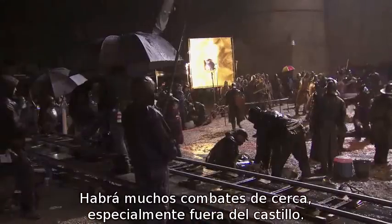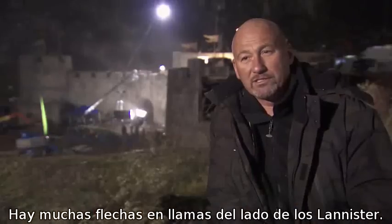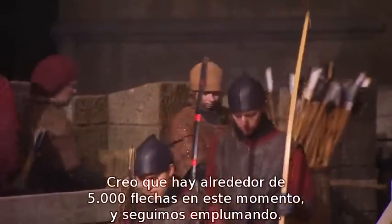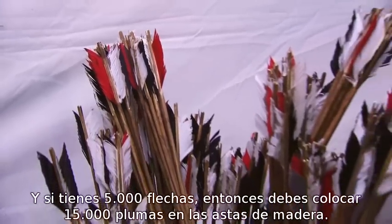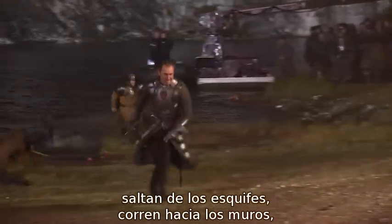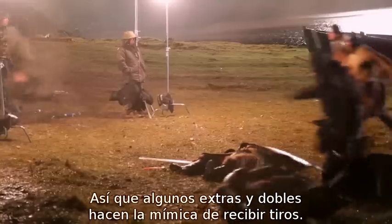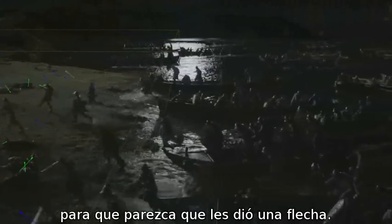There's going to be a lot of close combat fighting outside the castle with arrows flying around. We have a lot of flaming arrows on the Lannister side — I'm up to about 5,000 arrows and we're still fletching. With 5,000 arrows, that's 15,000 feathers that have to be stuck onto those wooden shafts. Once the troops arrive on the shoreline, they're shot at with flaming arrows. We had stunt extras miming hits — running and then turning and falling — and we track their body motion and put the arrows in just the right place so it looks like they were hit.